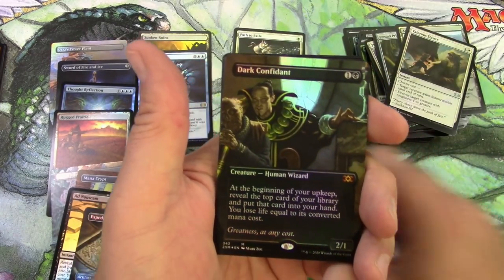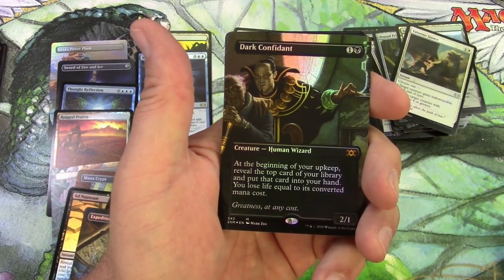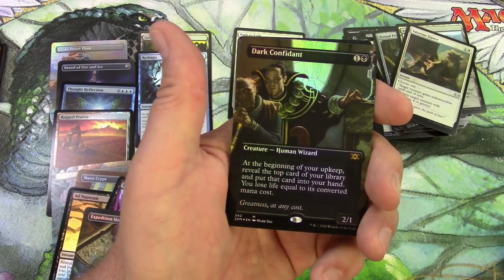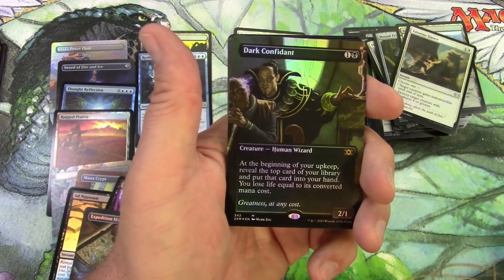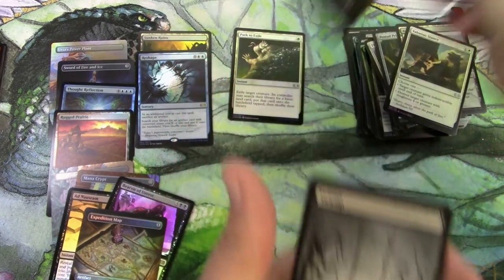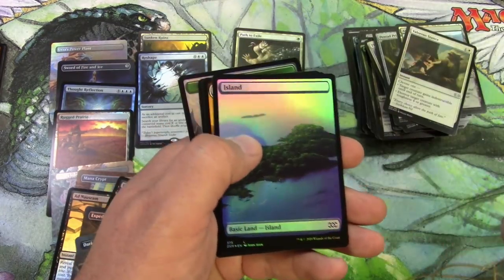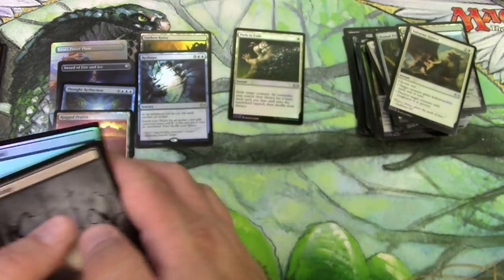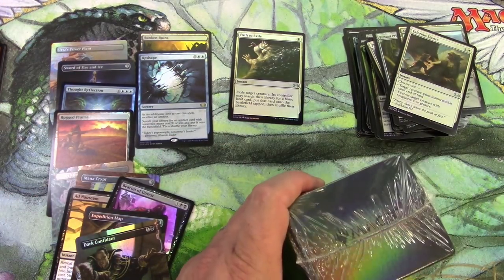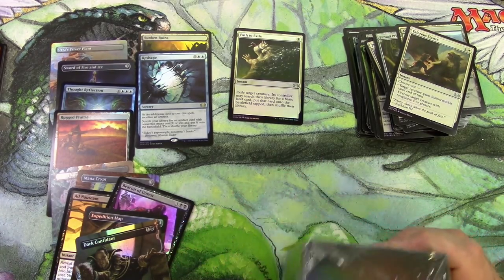So what do we get behind it? A Dark Confidant — very nice. I'm actually going to keep this for my cube. I've been having trouble finding one in my random buys, just a regular old Bob. So here we go — very cool to have. As a box topper — nice island and a Planeswalker there. Let me scan these up and get a total at the end to see how I really did.